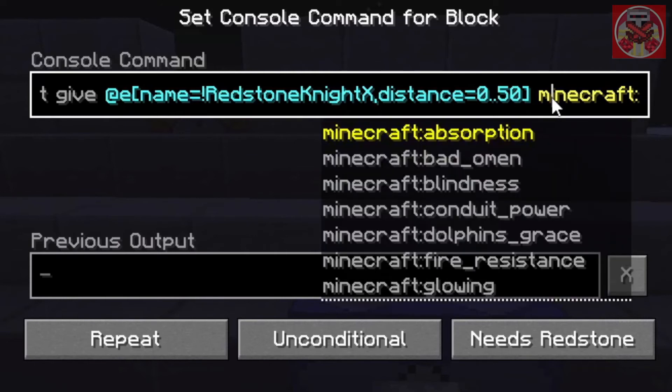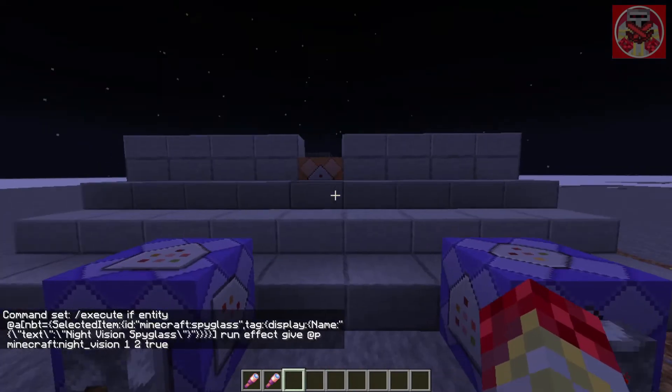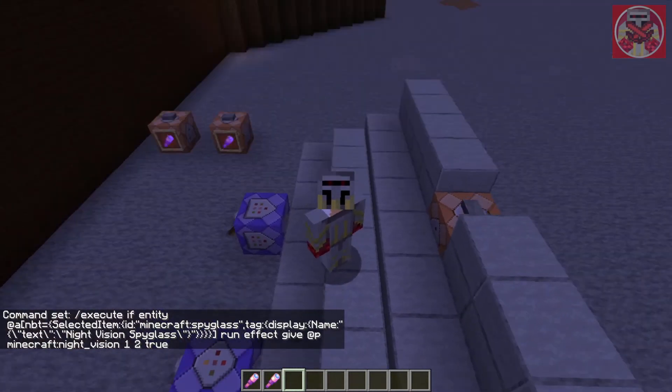Then you apply the 'minecraft:glowing' effect. I put 20 for the duration but it doesn't really need to be that high — hey, it is what it is. And 'true' is again for no particle effects. That is pretty much it for the special spyglass commands in Minecraft.